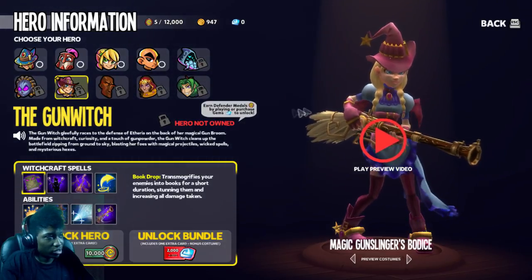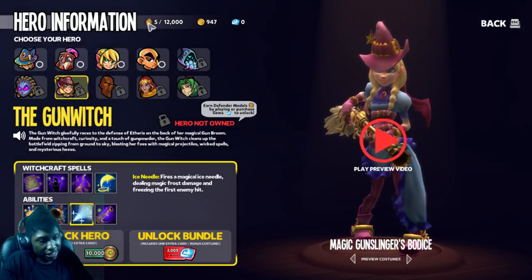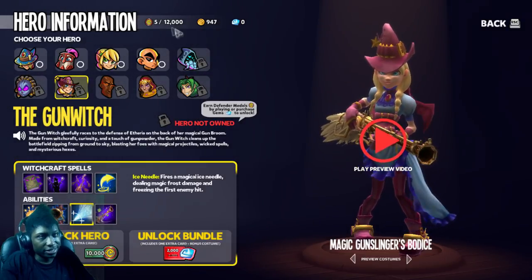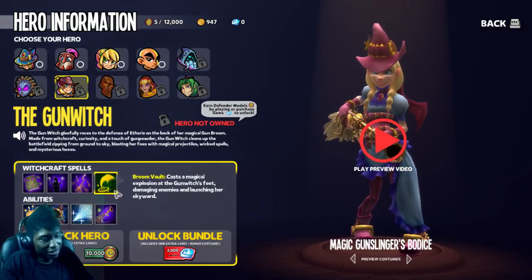She actually does look pretty dope. It seems like you can get her with actual in-game currency. I don't know how to get these — I think they're probably like daily missions, maybe? There's also like actual buying currency — I'm good. Lava Master is definitely new to me. The Mystic is definitely new to me, and she is definitely new to me.